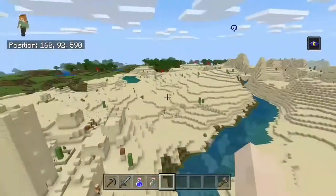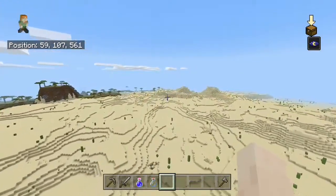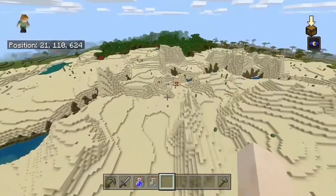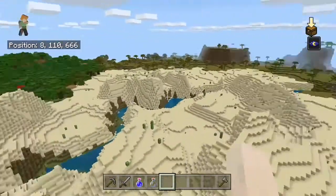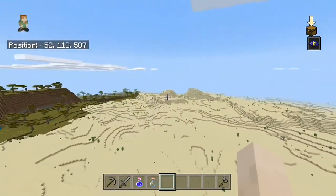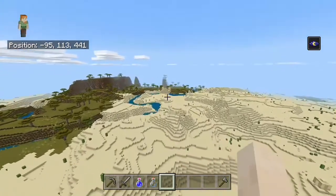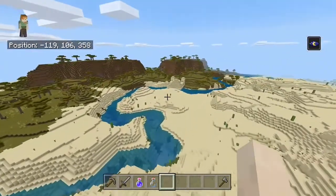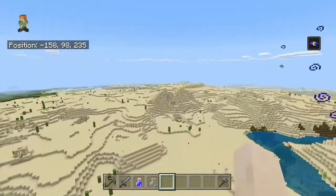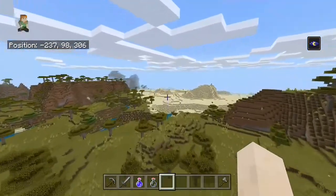These desert villages aren't anything real special - they have a little bit of farms but not too much. There's another desert village somewhere near here, and here's another desert temple - so that's the first desert temple. We've already seen two villages and a desert temple right off the bat. And there's another desert temple right here, so that's two desert temples. Right beside spawn there are two desert villages and two desert temples literally right by where you spawn.